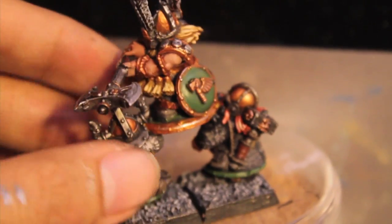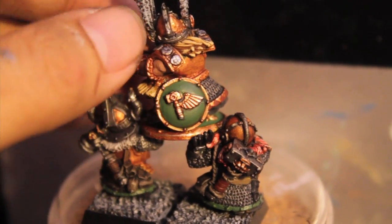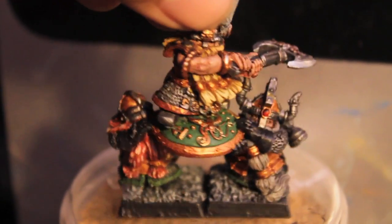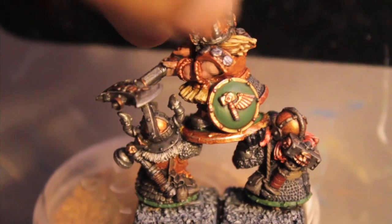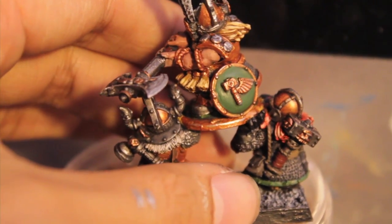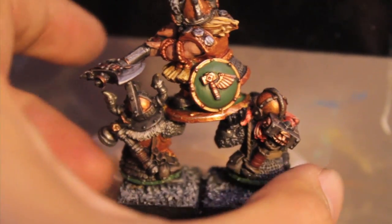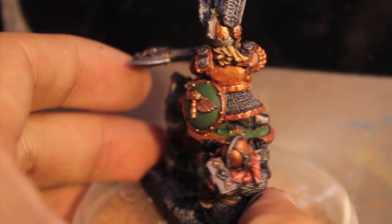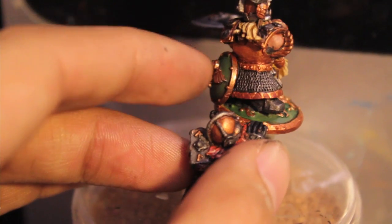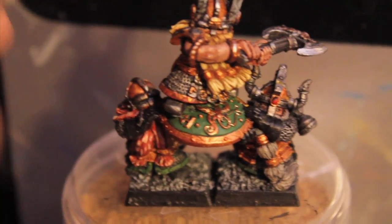You know how they say 'I heard you like shields, so we put a shield on your lord so he can go into battle riding on a shield.' There's a space in the back of the model for something — I'm not sure what it is. When I got this model it didn't come with that bit attached, and there weren't any extra bits, so I just put a shield there and assumed that's what it is. Does anybody know what's supposed to go in the back of this model?